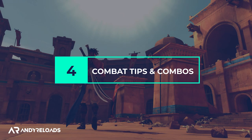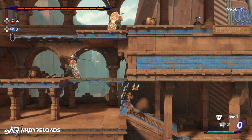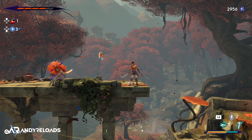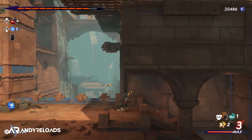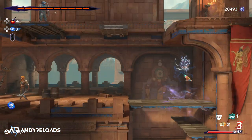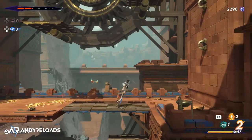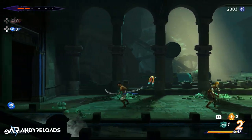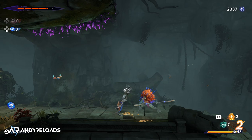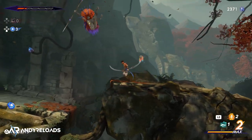A few combat tips: you can shoot through certain floors at enemies above you, and you can parry incoming attacks while in the air, which is particularly useful in boss fights. You can kick enemies off platforms by sprinting and pressing the attack button, dealing full damage. You can also slide while sprinting to kick enemies into the air, then time your sword swipes to keep them airborne — a great way to take out mid-tier enemies quickly without taking a hit when you're low on health.